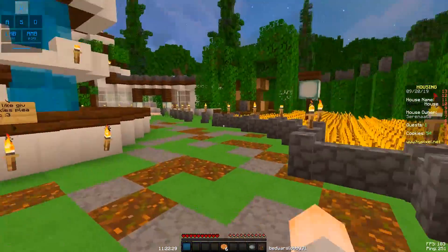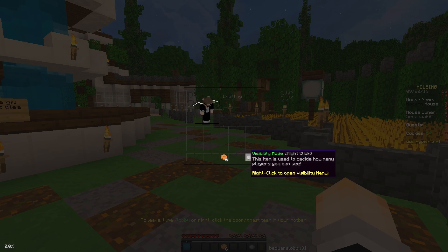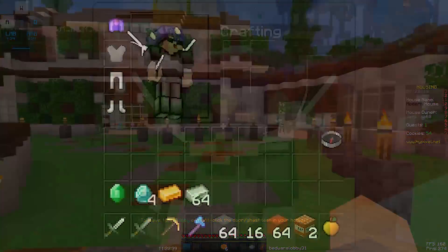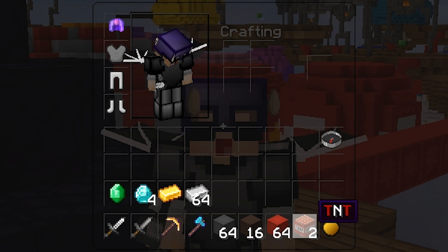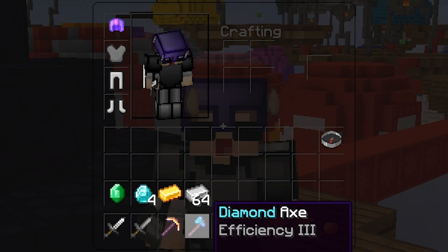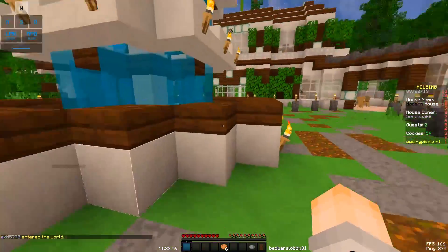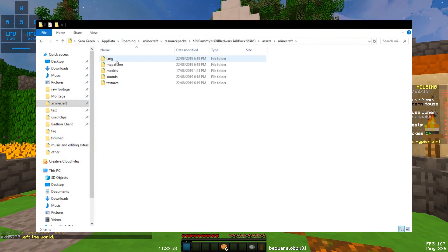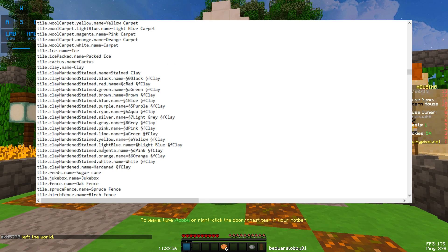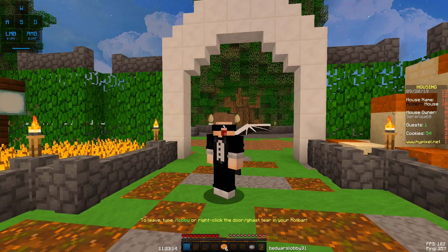One other thing about the pack — some people commonly ask about why certain things are colored or how I get them to be colored. Basically I was able to color a lot of text by making my own custom language file inside the resource pack. If you download my resource pack and grab the language file from inside it, you can put it in any pack you want and even edit it yourself. I just thought it looked way better than everything being plain white.